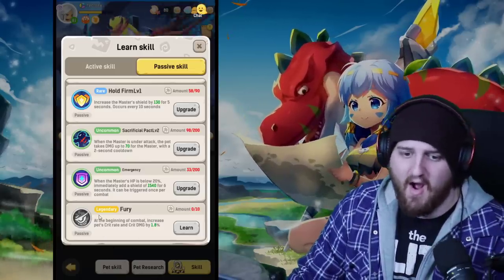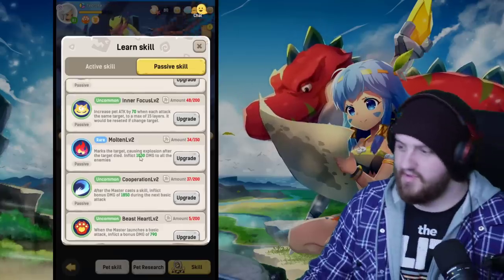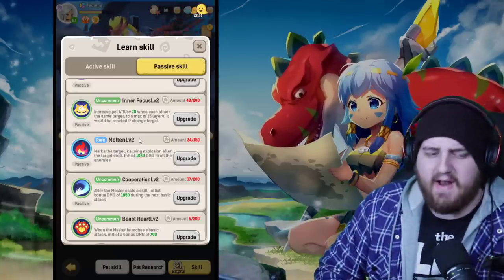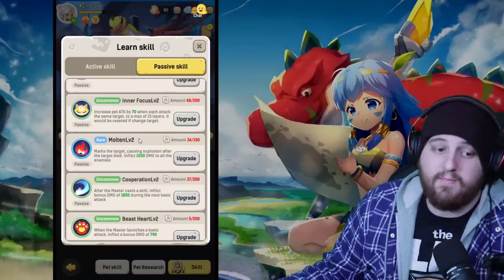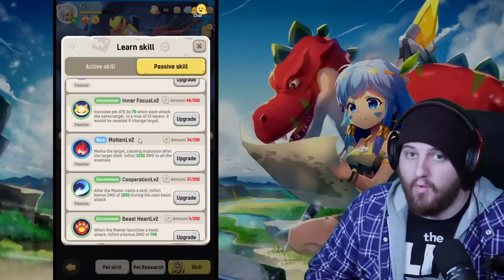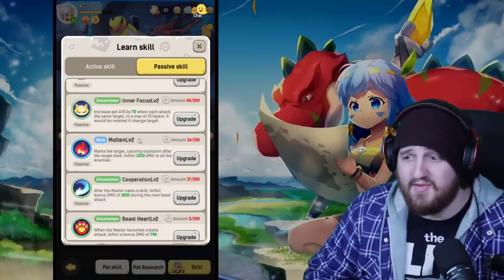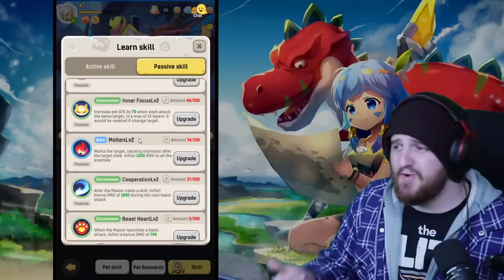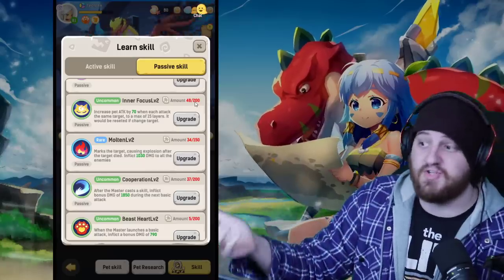At number four we have Inner Focus. Increase pet attack by 70 with each attack that hits the same target, to a max of 15 layers — resets if the target changes. This ability is amazing on single-target fights and at rank two will give your pet an extra 1050 damage. It's a green rarity so you probably have a ton of these. If you don't have anything above it, use it — it will give you a solid DPS increase.